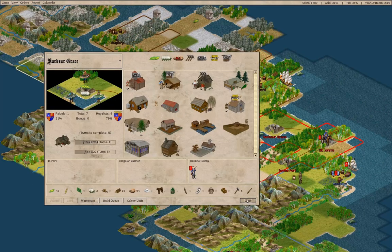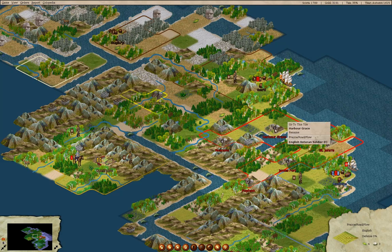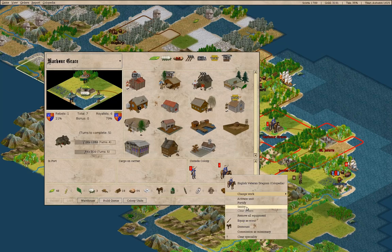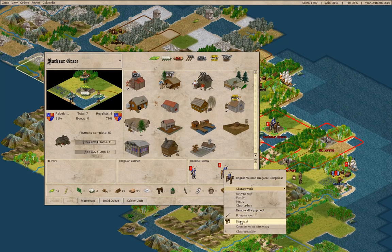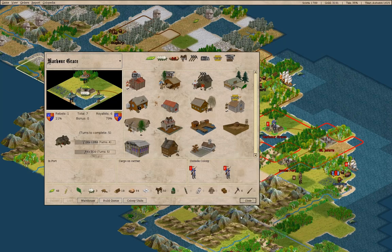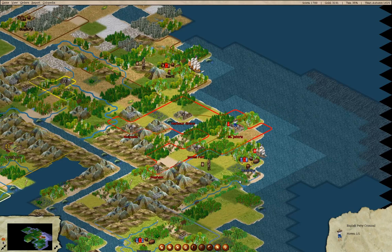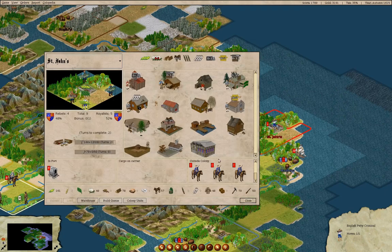We'll send you here, and you will fortify and then dismount. The idea is to get horses breeding. We'll do this — more exploration. Now what's our petty criminal going to do? We're going to go in here and commission as a missionary.